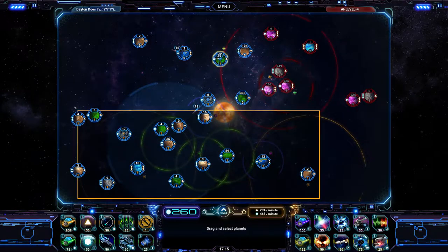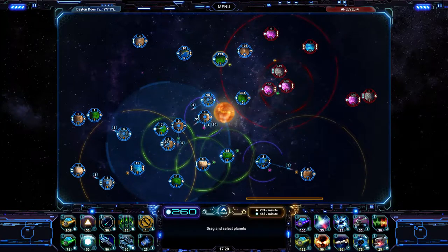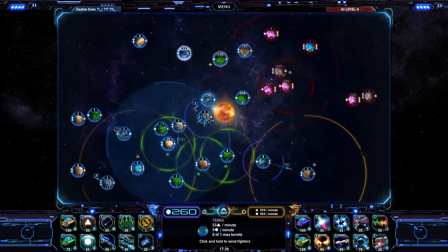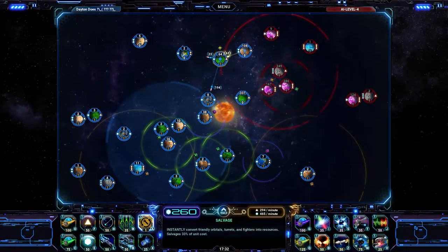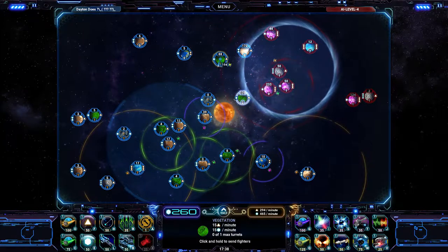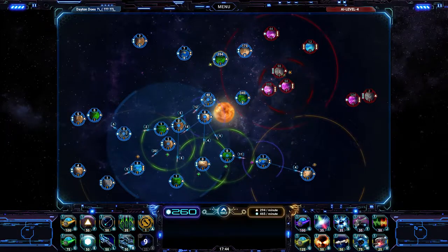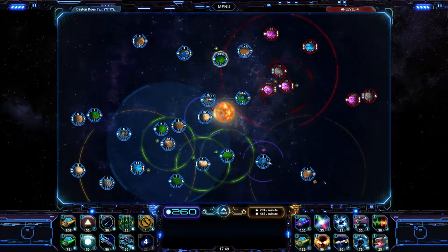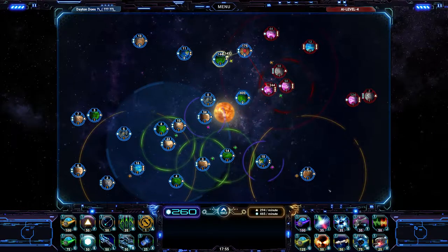Let's get everybody moved to this moon base if possible. There we go, that's looking pretty good, all nice and reinforced now. Let's have another scan of what the enemy's up to — they think they're gonna do some stuff with these fighters over here. Let's get all of these dudes ready, we're gonna take some more stuff.